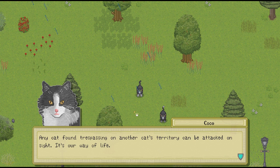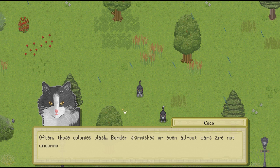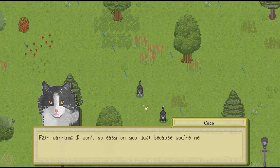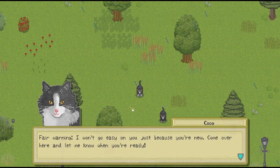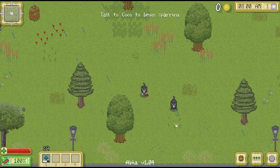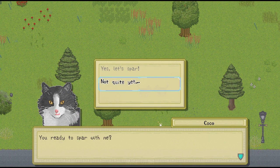Any cat found trespassing on another cat's territory can be attacked on sight - it's our way of life. That's why you need to know how to fight. Most cats join a colony that provides guards and a base of operations for protection. Often those colonies clash - border skirmishes or even all-out wars are not uncommon. I need to know what I'm working with here - how's about the two of us spar real quick? Oh jeez, we're going to spar with Coco now. Well, he is our mentor I suppose. Fair warning - I won't go easy on you just because you're new. I remember that if we press the space bar we can swipe with our claws, so that's what we're going to have to do as we're fighting Coco here.